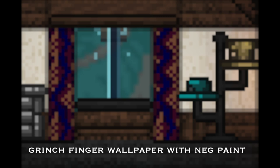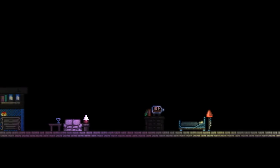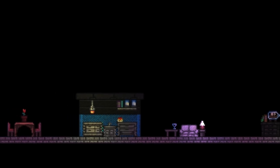Even negative paint can be used. Variety should also be applied to your light sources and your furniture. There are so many different furniture and light sources in the game and they can all be painted and used in different ways.